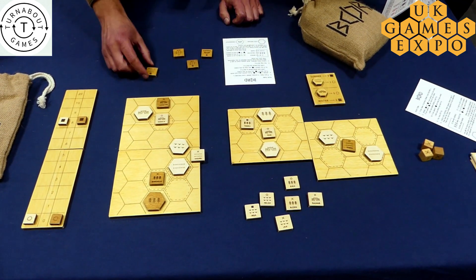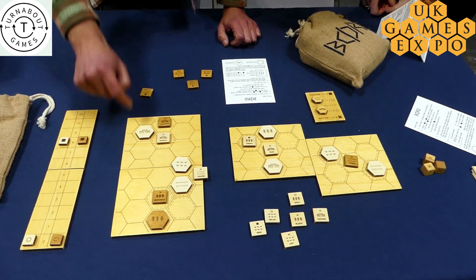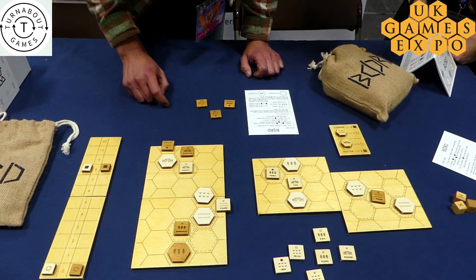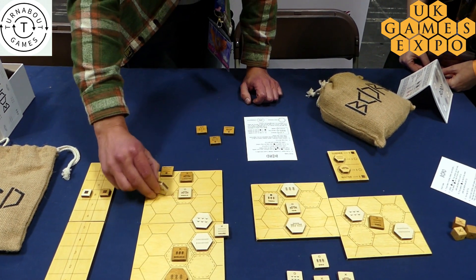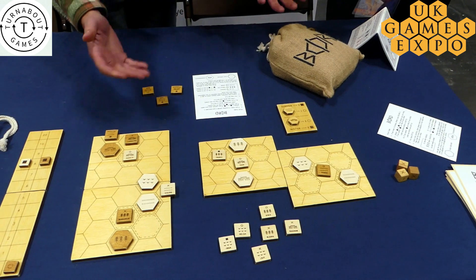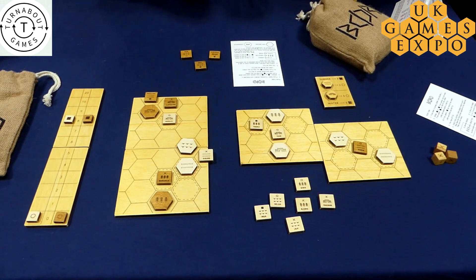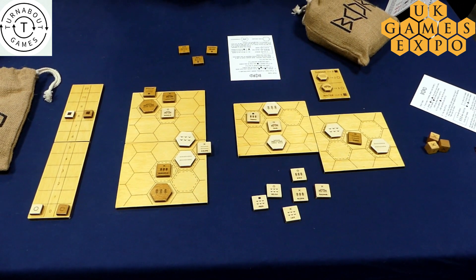This is an army here and this is the sea — it's convenient that the tablecloth is blue. The half hexes at the edge are shores and so you can land your armies on the shores and then move them around. At the end of a turn, if you have the most armies adjacent to one of these you take control of it and you flip it over into your color. The game is played over two seasons, summer and winter, and at the end of each season you score one point for each objective that you control. There are also some bonus objectives that give you extra victory points in different seasons.